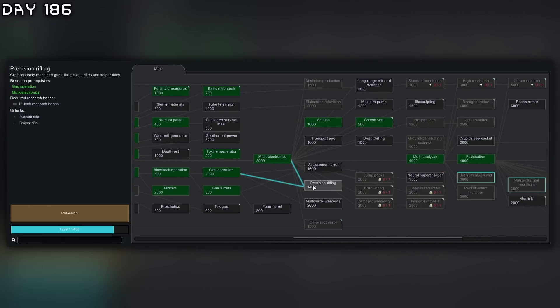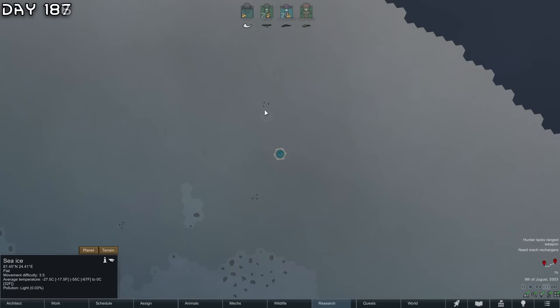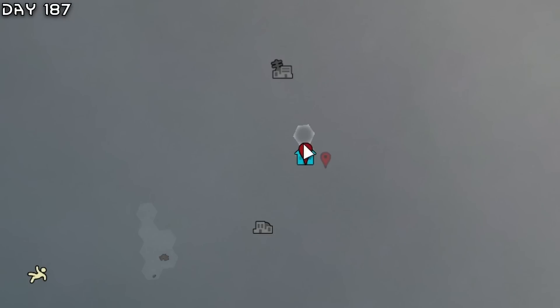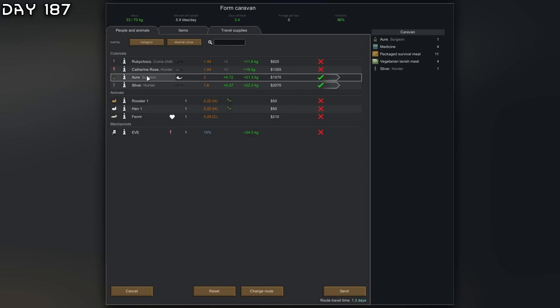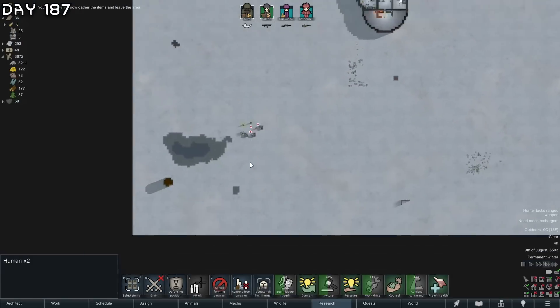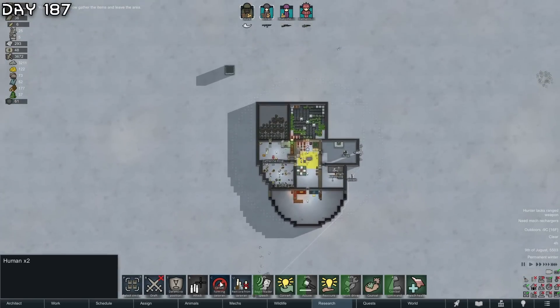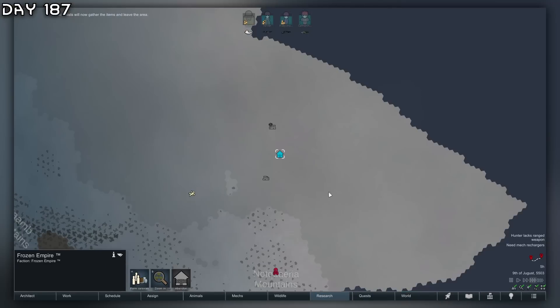Now we just have to branch off and research all of this - maybe go for mortars first, but we already have that. We're going to go for assault rifles. I also wanted to do these complexes. Let's go - hopefully Ruby and Silver don't exit through here.